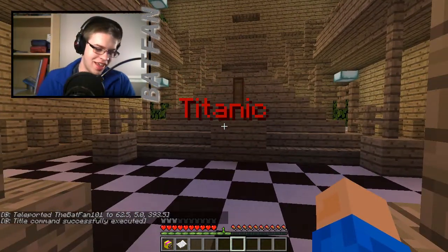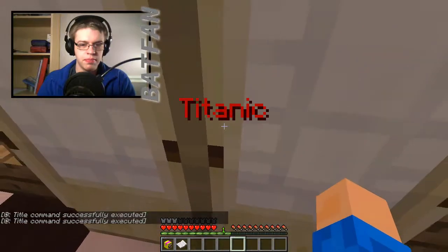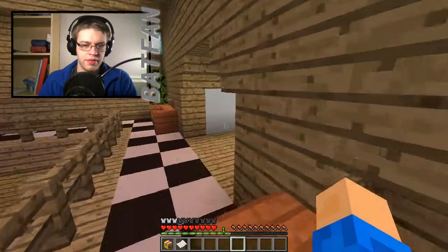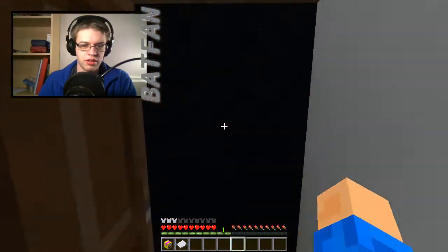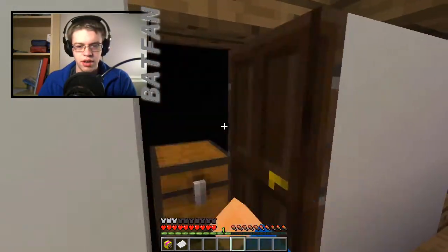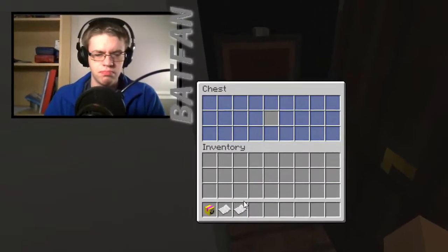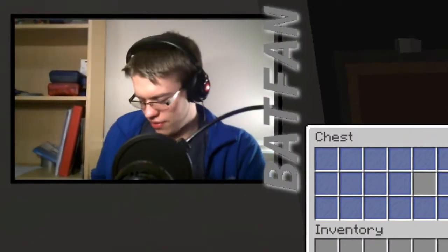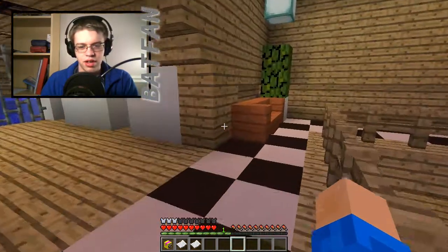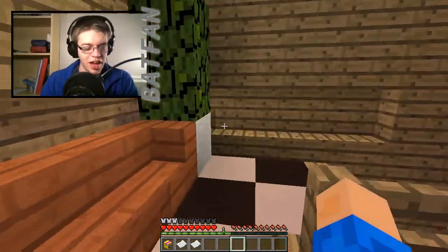Oh, why are we on the Titanic? Okay, so we're on the Titanic. They got the flickering lights in here — that's awesome. Can't go in there. Can't go in there. What's this? 'I'll never let go.' Why'd they have to add so many references to the Titanic? The sad part is I've never seen Titanic. Let me know your opinion in the comment section down below.